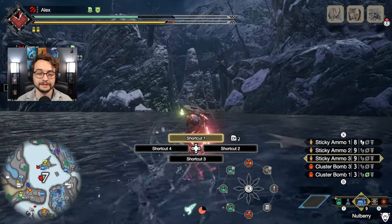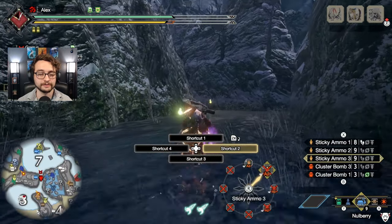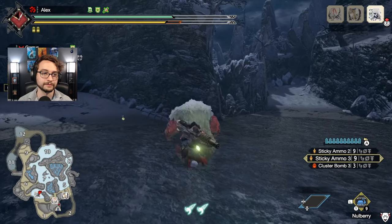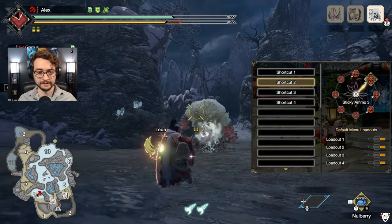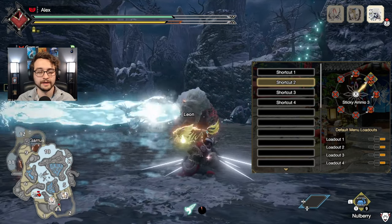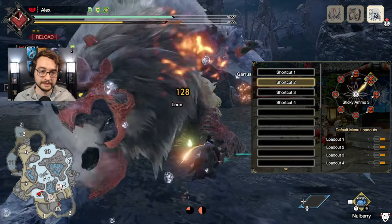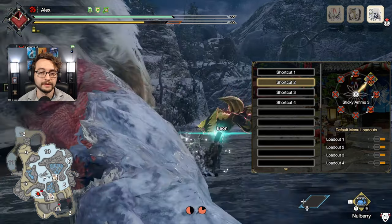To do that, you need to craft level 3 ammos of both types on the go. You can set up your radial menu to craft things for you — press start, go to items and equipment, down to radial menu settings, hit quests, and create a shortcut. I have it on shortcut 2, set up to craft sticky ammo 1, sticky ammo 3, cluster 1, and cluster 3. You just flick it like you're using items, same as healing or sharpening. Super efficient, takes no time, and you can do it almost anytime you're not actively attacking or dodging.